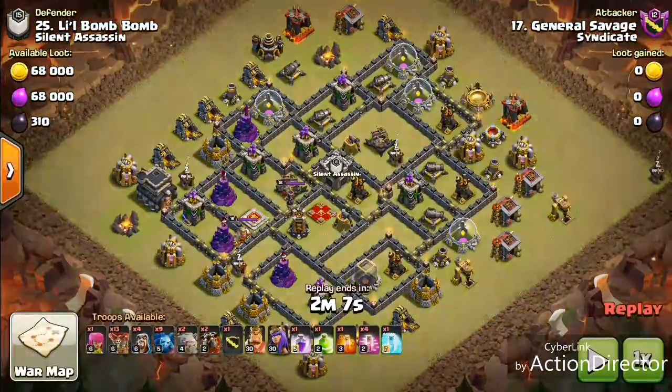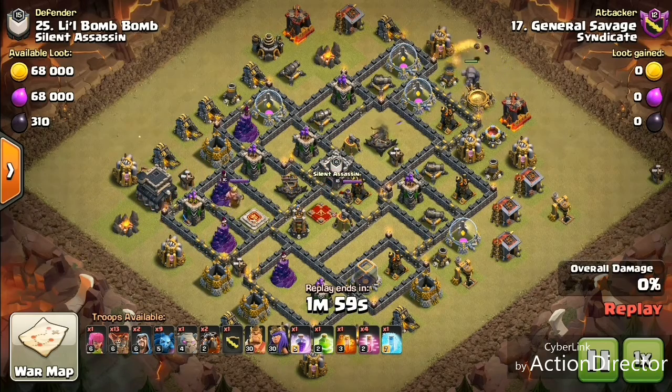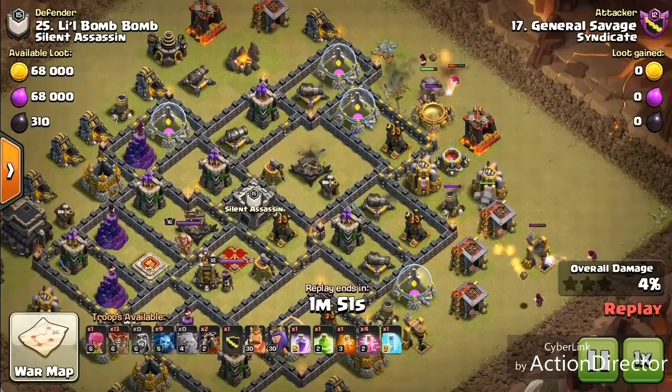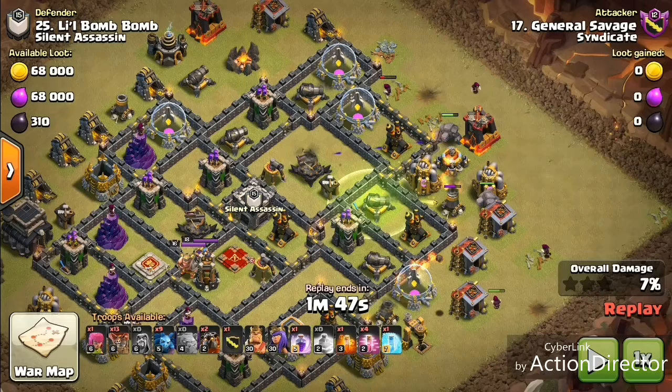Alright guys, so we're gonna get into our first attack. We got General Savage going up against Little Bomb Bomb, and we're coming in with a little bit of a GoBoLaLo action guys. If you don't know what a GoBoLaLo is, that is golems, bowlers, lava hounds, and loons. And of course this is a Town Hall 9, so we don't have bowlers unlocked yet — we're gonna have bowlers in the clan castle.